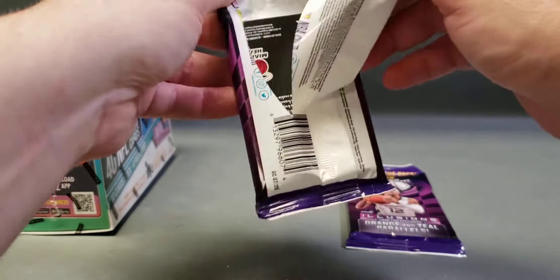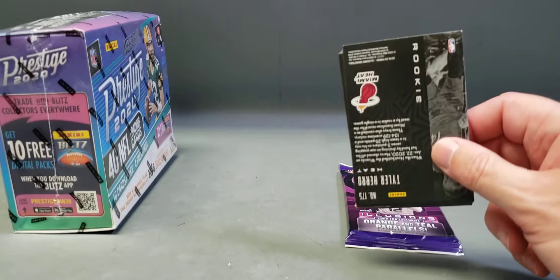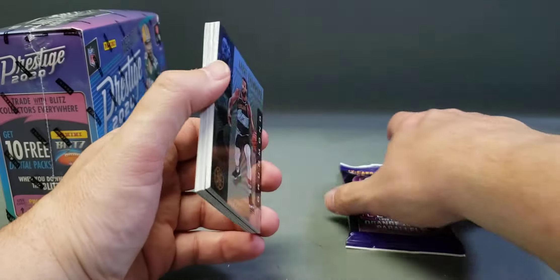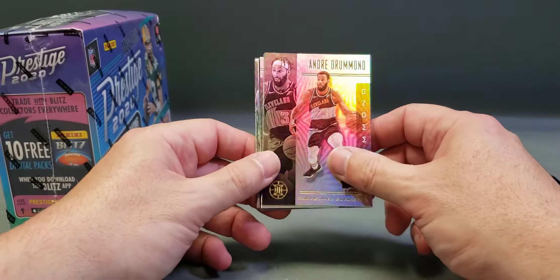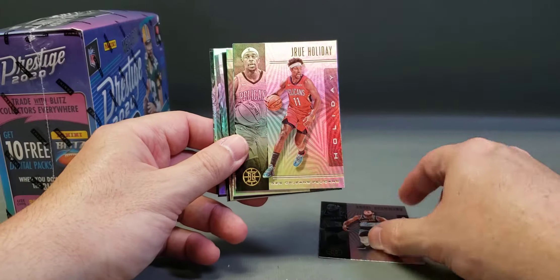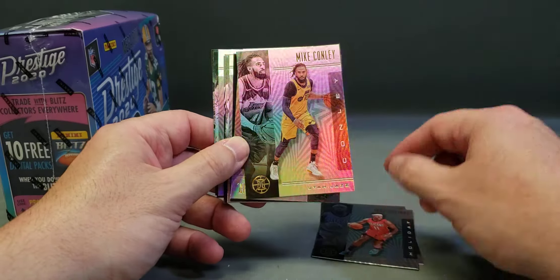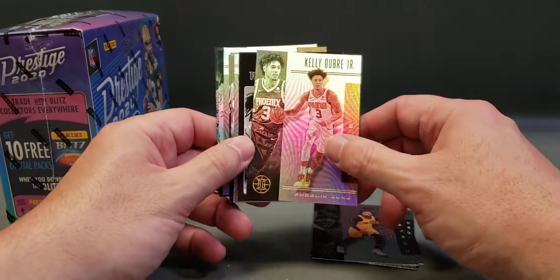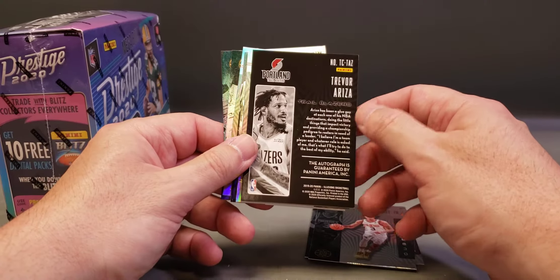I only got a rookie of a Tyler Hero, so that's not bad — he's in the conference finals, so take that. All right, Andre Drummond. I do like the way these cards look. Drew Holiday, Mike Connelly, Kelly Uber Jr, and a backwards Trevor Ariza — it is an autograph! Wow.